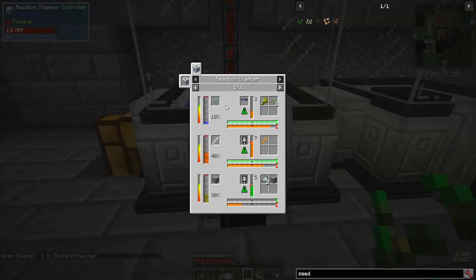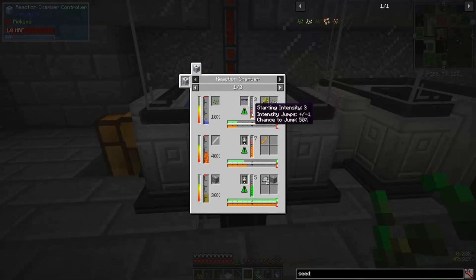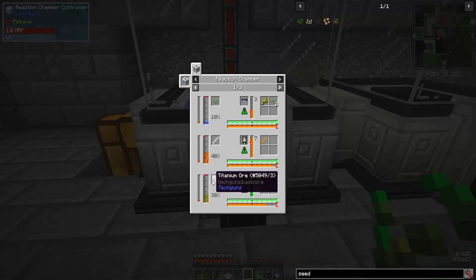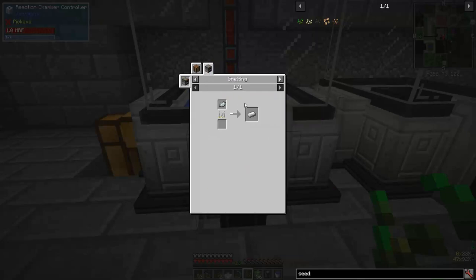You can put a seed in here with the reaction chamber UV emitter and get wheat and seeds, but only if you keep the intensity at the right level to keep the green going. You can use that with water at 10 percent, or lava - you can put in four buckets at 40 percent - and the heat ray focus lets you make blaze rods. You can put in titanium ore and creeper acid and get out titanium ore chunks and iron ore, which can be smelted into a titanium ingot. That's how you can do some ore doubling.